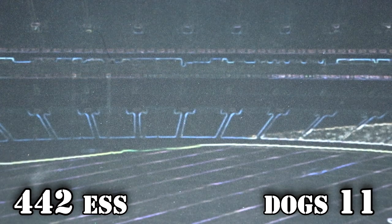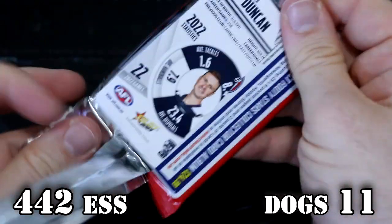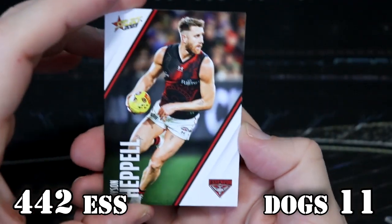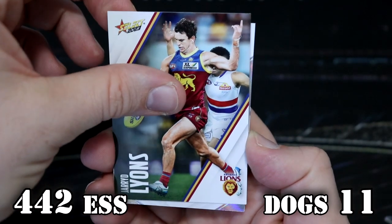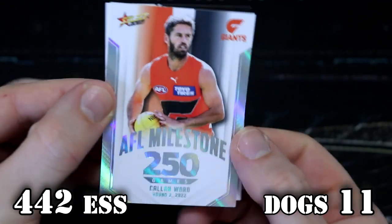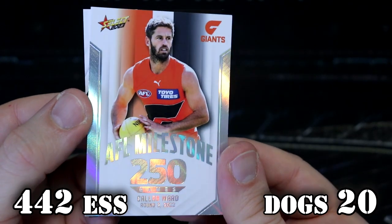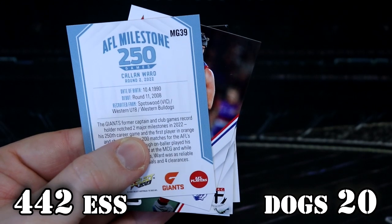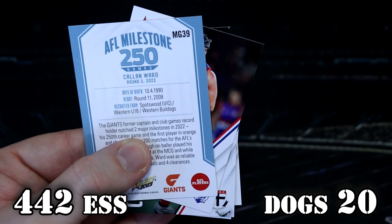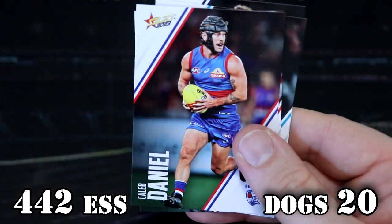I'm getting a lot of base cards everywhere. Back to the Doggies. The scores are 11 versus 442. If you're a Bombers fan, you are loving this. Oh, another milestone! Doggies in a bit of a nostalgic mood — 250 game platinum milestone for Callan Ward, round two last year. Nice. Love the platinums — they look really, really cool. He's from Spotswood. And he also played for the Bulldogs, so very appropriate. Of course he moved to the Giants. Bulldogs are now on 20 even points.